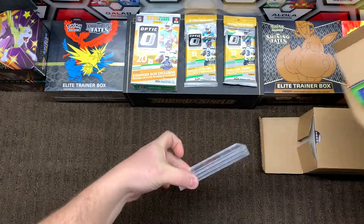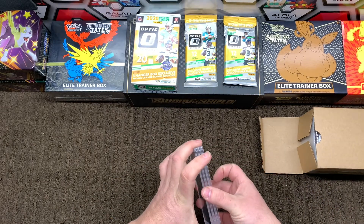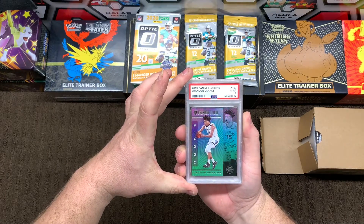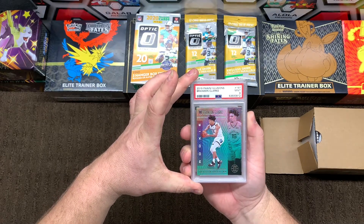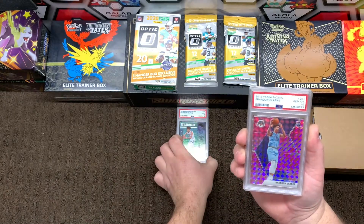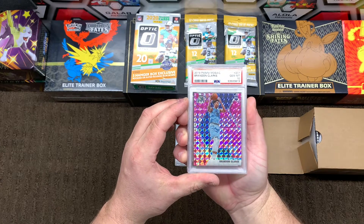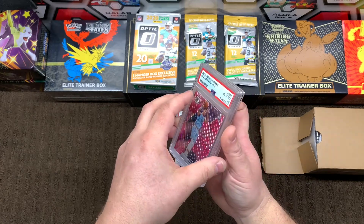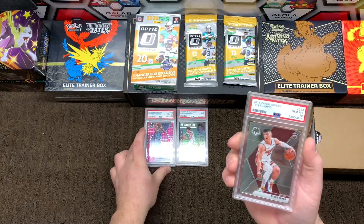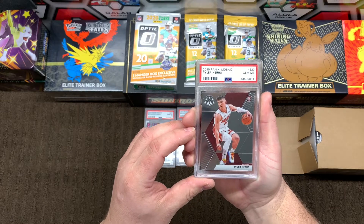Let's go ahead and open this up — oh, what do we have here. Now listen, there's going to be some hits and there's going to be some misses, so let's see what we got. We have a Brandon Clark Panini Illusions Mint 9. Brandon Clark Panini Mosaic Gem Mint 10. Nice. And then Tyler Hero Panini Mosaic Gem Mint 10.